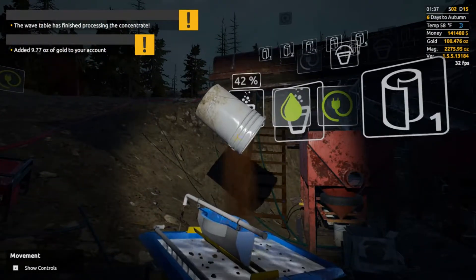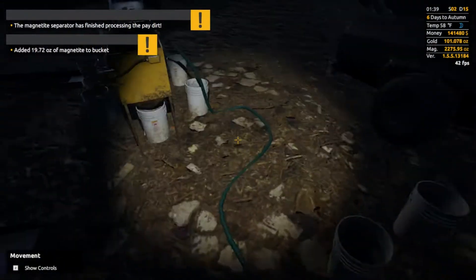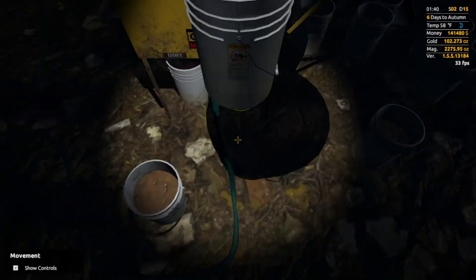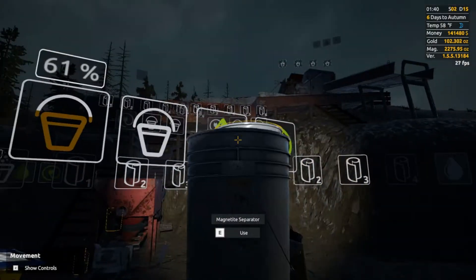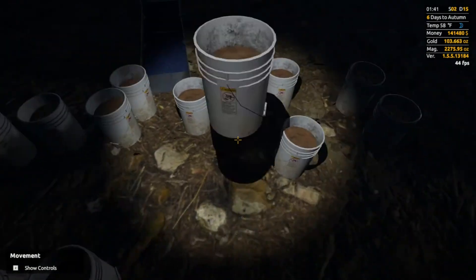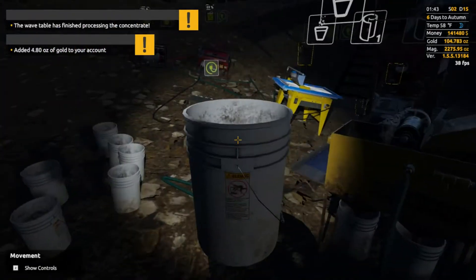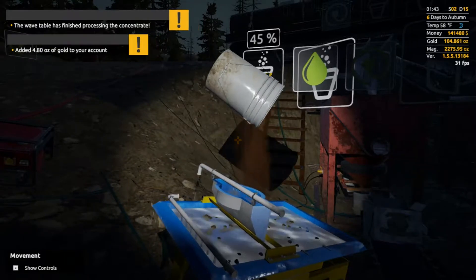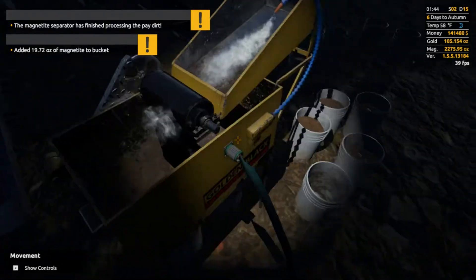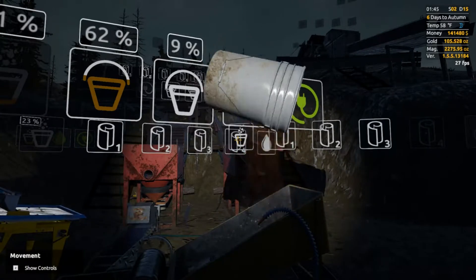9.77 ounces — that could be either from the wash plant or the moss mats up top. That might be a good one — 19 ounces, not percent. 61 percent still, so we're not getting a lot of magnetite; I don't know if that's good or bad yet. 4.80 ounces of gold — oh yeah, already at 100 ounces!